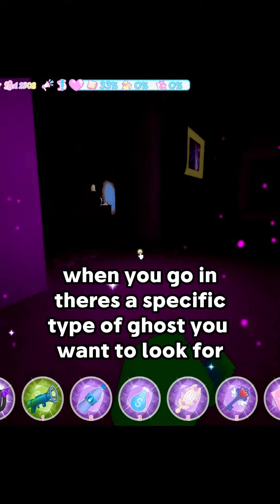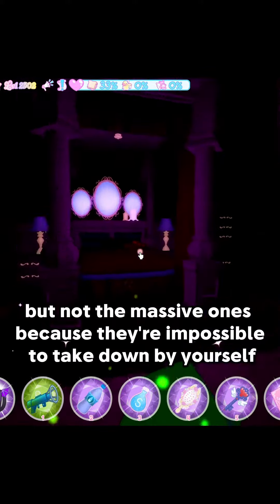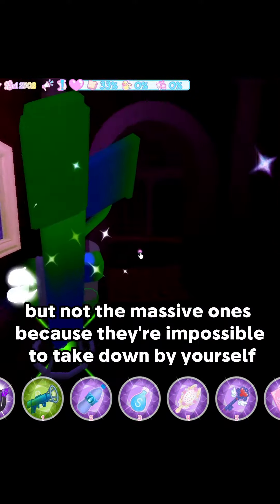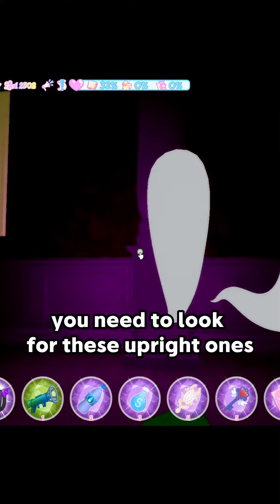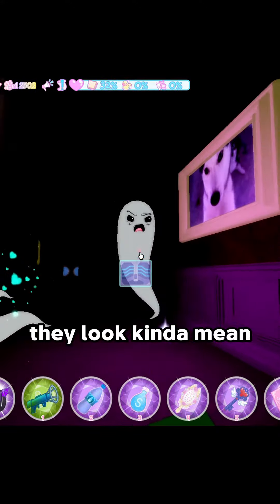When you go, there's a specific type of ghost you want to look for, but not the massive ones, because they're impossible to take down by yourself. You need to look for these upright ones — they look kinda mean.